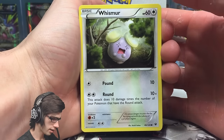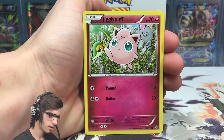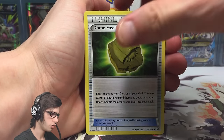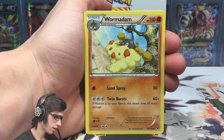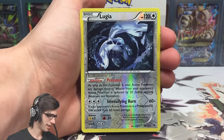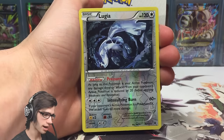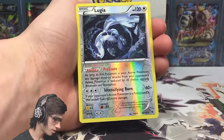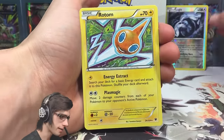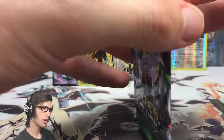We got a Wynaut, a Snivy, Fennekin, Jigglypuff, Riolu, Altaria Spirit Link, Root Fossil, Kabuto, the ground-type Wormadam, and a reverse Riolu. That's not bad at all — definitely my favorite regular rare from the set in my eyes. It looks really good. And we got a Rotom regular rare too. So nothing too crazy there, that's all I got.